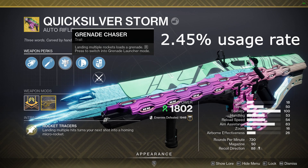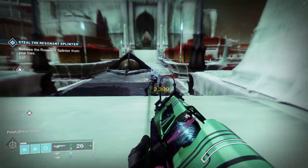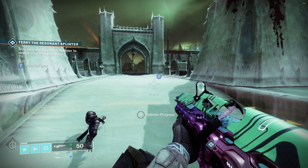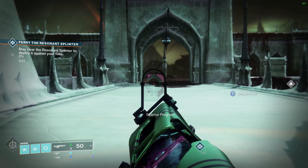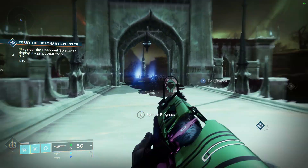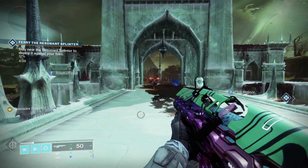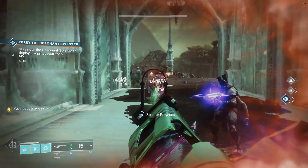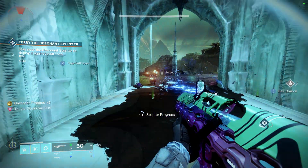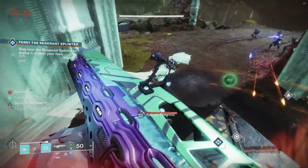In third is the Quicksilver Storm, also currently used by 2.45% of players. When sustaining fire, it shoots little homing rockets which deal decent damage. It can also switch to a grenade launcher mode, and the catalyst makes it a strand weapon where grenade launcher kills create tangles. It does really good burst damage in grenade launcher mode, great damage even in auto rifle mode, and auto rifles currently have anti-barrier this season — another reason to use this gun.